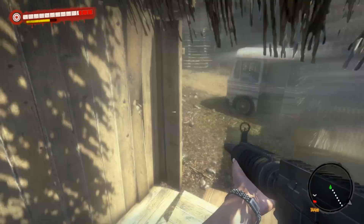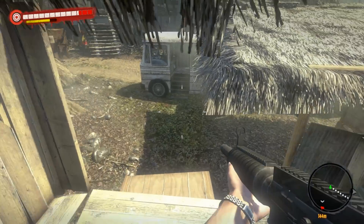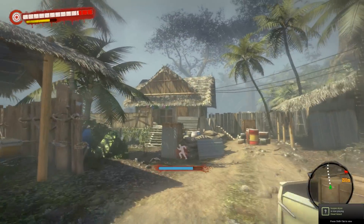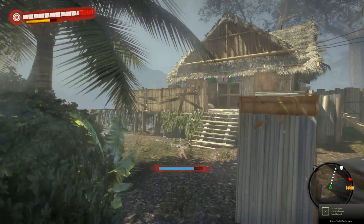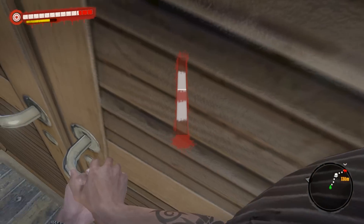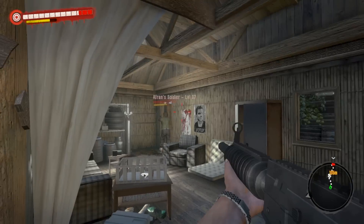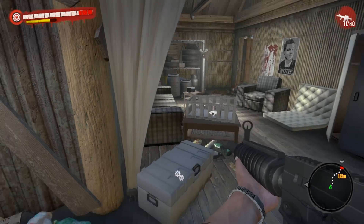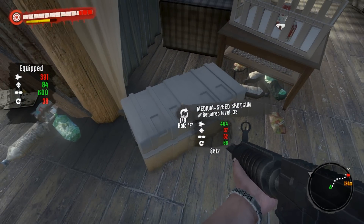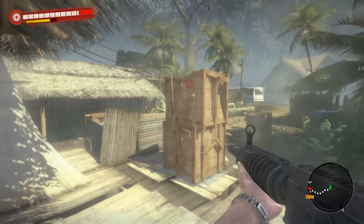I'm not sure if there's a lock difficulty level on it — if any of you can confirm that I'd appreciate it. Over in this hut, you have to break it open, and there is a crate right inside. There's one guy in there you have to deal with who respawns. Once you're done, you can simply quest warp and rinse and repeat.